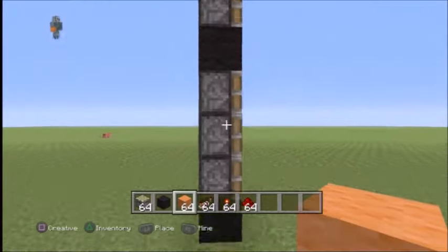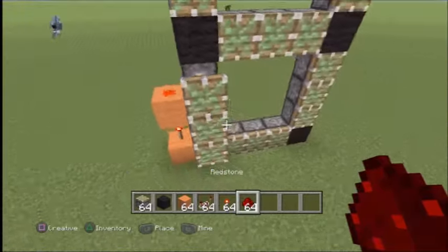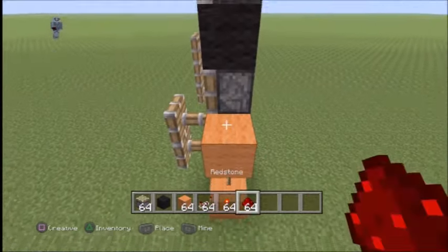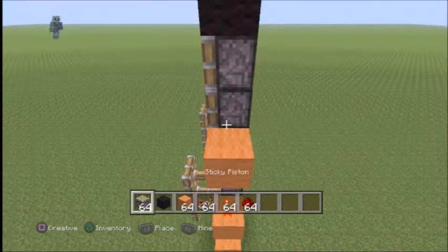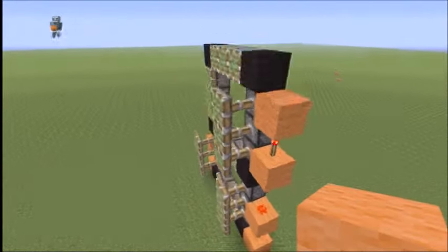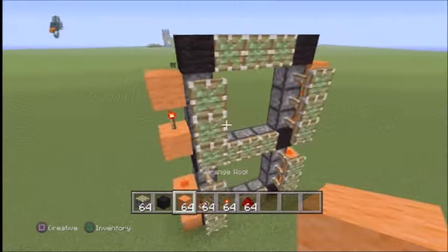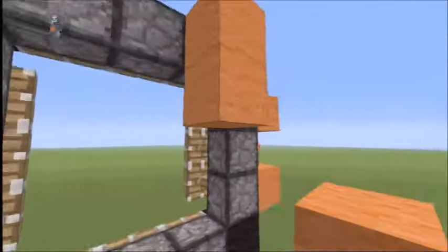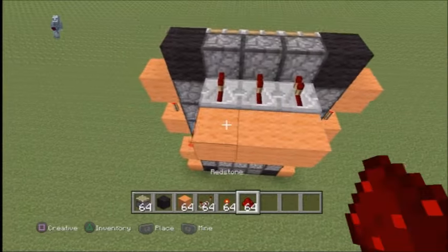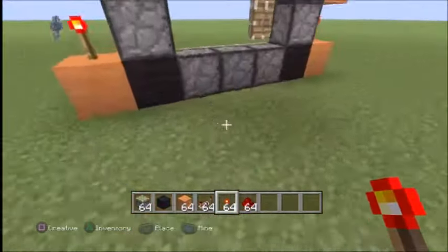So now to make this work, we're going to take and put a block there, block there, to the torch, and dust. It'll extend all three of those on both ends, and we'll do that on this side as well. Torch, dust — come up here. Lock, torch, lock. Up here, same thing: lock, torch, and block. And to get these to work, I like to come off two repeaters, dust, one more, and a torch. That'll make those work. You just follow that pattern all the way down these three.